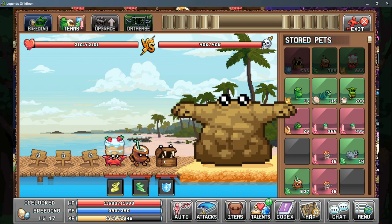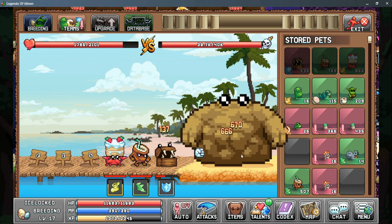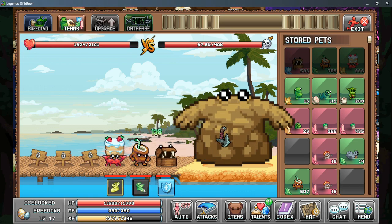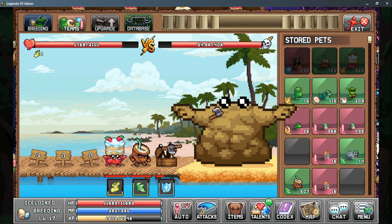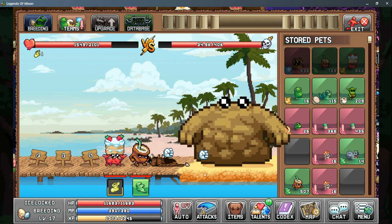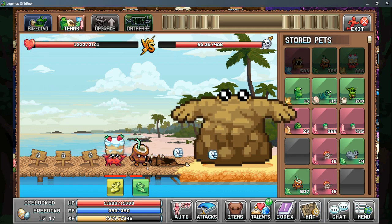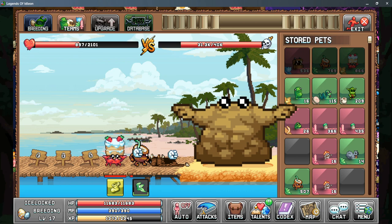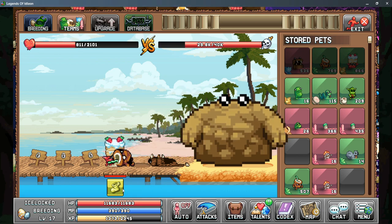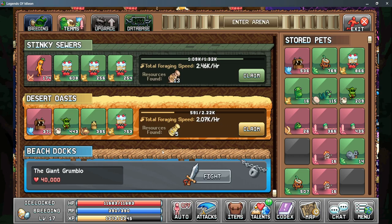We'll begin the fight just to see what it looks like. These abilities start filling up a little at a time, and every monster attacks. You want that heal as soon as possible. The monsters start fighting your first pet first, then your second pet next, so you really want a good beefy pet up front. Unfortunately we were defeated there, so we won't be able to unlock the next area quite yet.